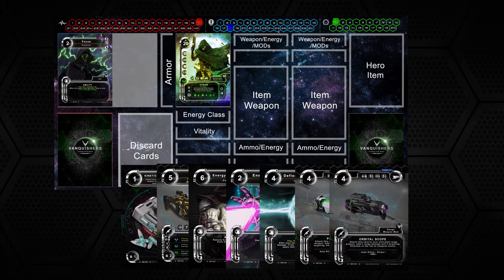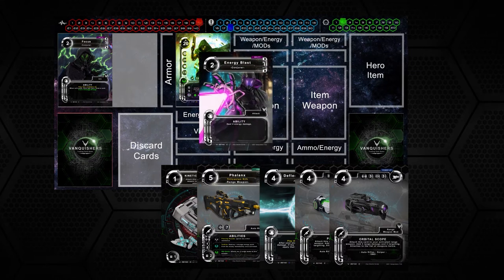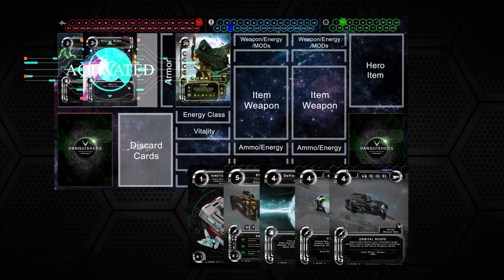Now draw a card, exile another card, and continue building your storage energy points. Activate energy blast — this ability deals direct damage to the enemy. After the ability card has been used, place the card in the discard slot on the board.